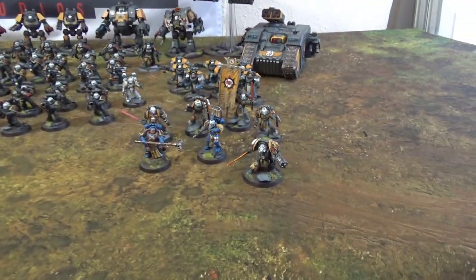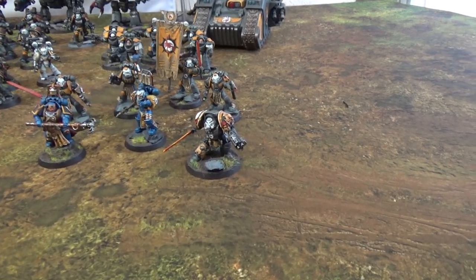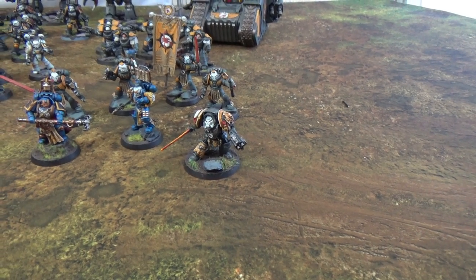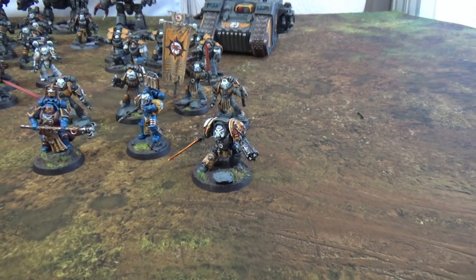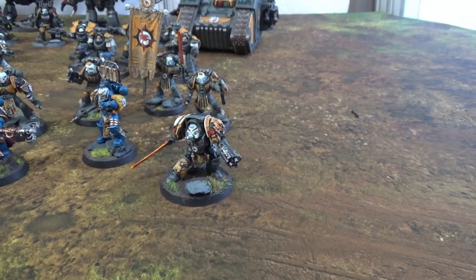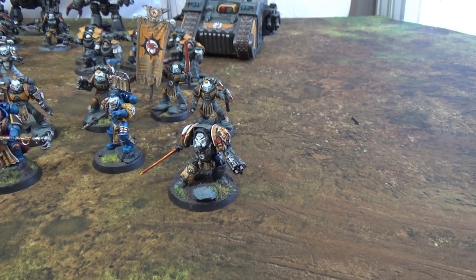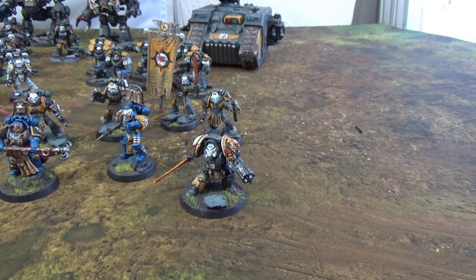Down here on the right we have our little bundle of characters. We've got one of the first iterations of Cullen here in his Terminator armour. I believe there's a sergeant model for him as well but I haven't got that one. This is the Cullen I'm using in the Badab War from what I've read. He's got his titan sword and a nice set of ornate Terminator armour — I actually really enjoyed painting that.